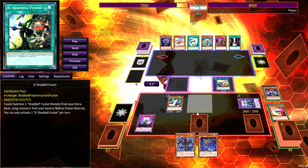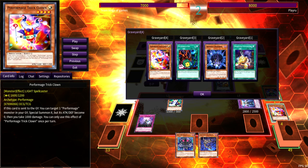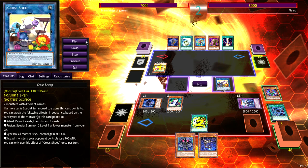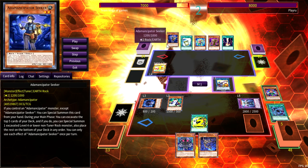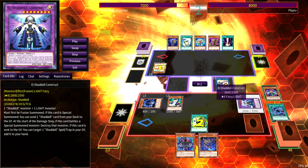He opens Seeker. On his standby phase I go main phase three — I go Incarnation, special Construct to Cross Sheep zone so I can chain-block more and milk my cards. That's how I play Shadolls — I play mid-range and only combo off when it's a desperate situation. This end board can summon Winda multiple times. I chain El to his Goblin Berg's effect to special, because now with Winda up he can't special summon anymore for the whole turn. I also chain Core to El.